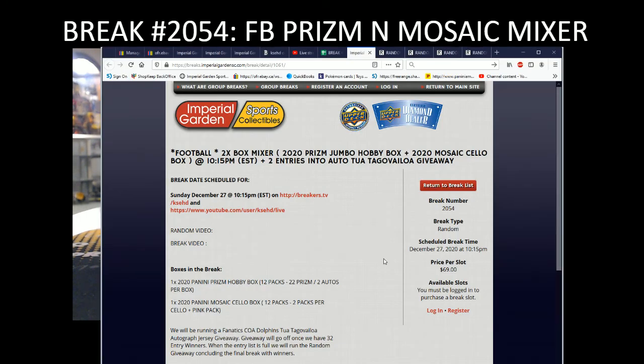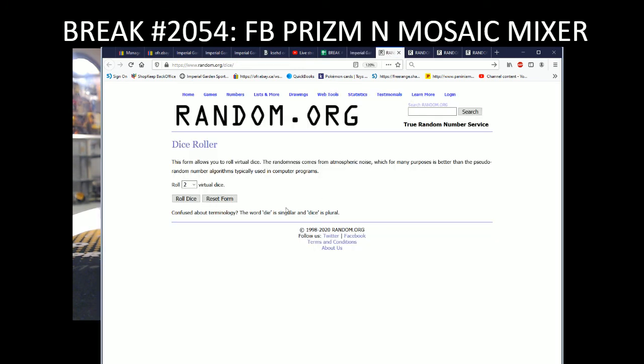Hi everyone, welcome to Imperial Gardens 2 box football mixer break number 2054. We got Prism Hobby Jumbo and the full Mosaic Cello box. Before we get started on this one, we're gonna do our multi-team random.